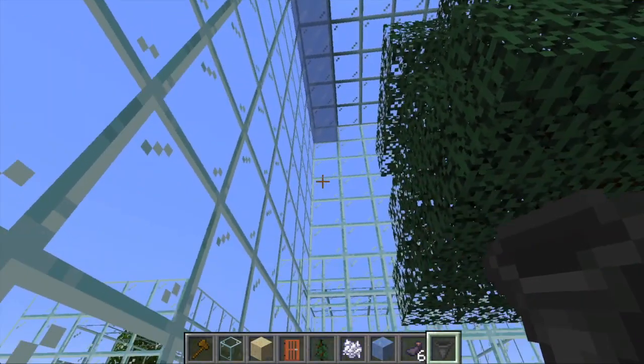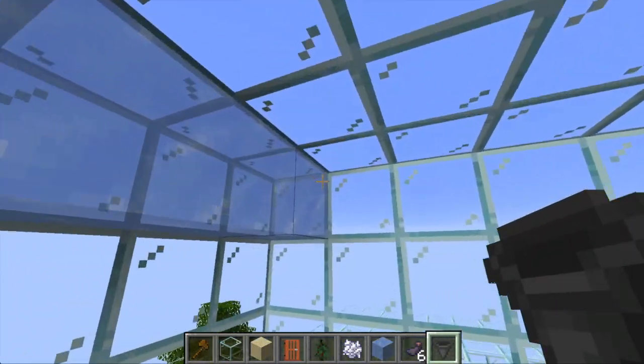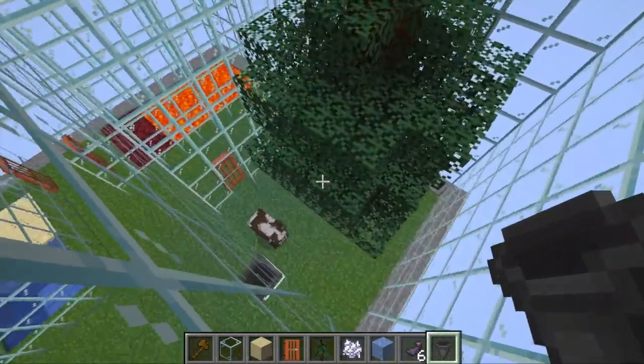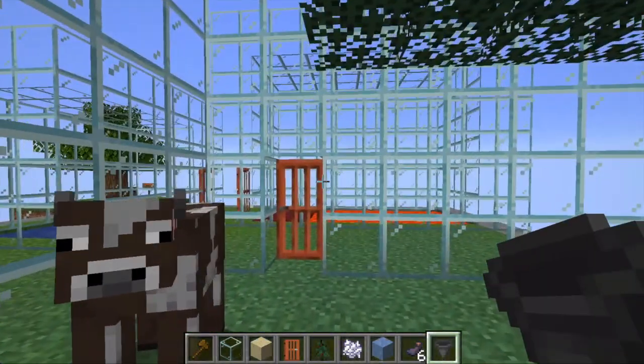Once you've done that, you should also add your ice blocks. I stuck them at the top here, and you could use ice, blue ice, or other types of ice.